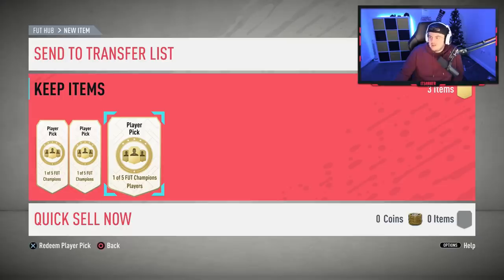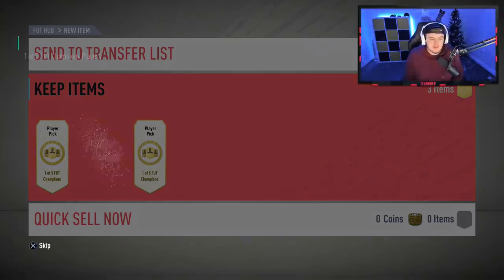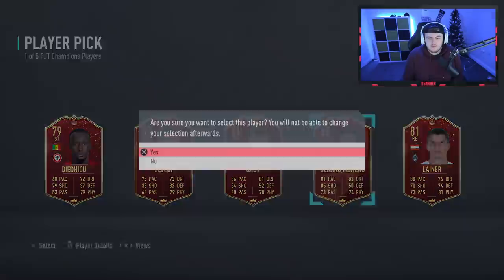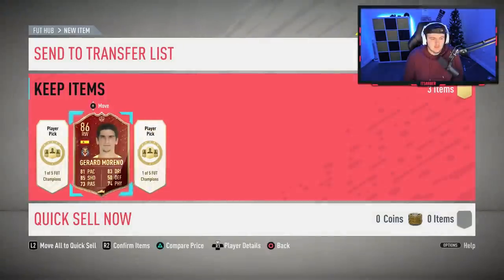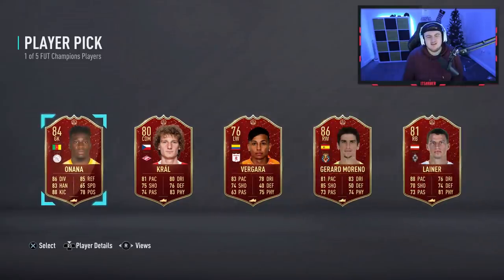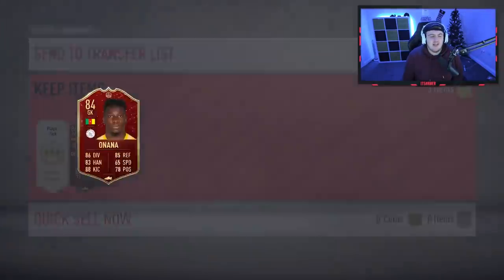He sent me a list of the order of players he wanted: Ronaldo, Hazard, Parejo, then whoever I think's best. First one — what are we gonna get? It's gonna be Moreno. We'll take Moreno in the first one. Second one now — come on please. Oh, the same player picks in every pack.